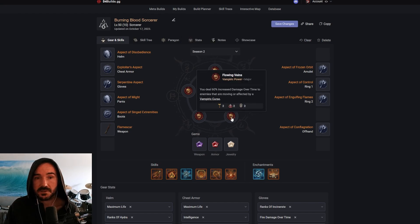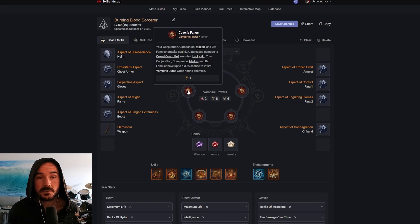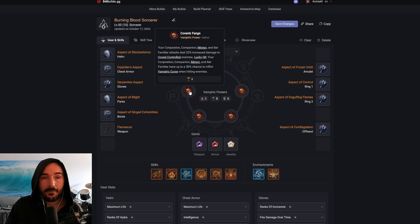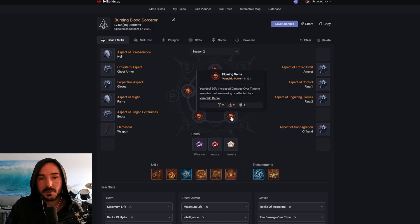The second thing that's going to absolutely rip is Flowing Veins — this is going to let us deal 60% increased damage over time to enemies that are moving or affected by a vampiric curse. Anything running towards us is going to have this turned on. The way we are getting vampiric curse is from Coven's Fangs: our conjuration skills are going to have 52% increased damage on crowd-controlled enemies, so everything frozen by our Frost Nova, chilled by our Frozen Orb, immobilized by fire spells, and then slowed by Aspect of Singe Extremities is going to be taking 52% increased damage from our ranked-up Hydra. Our Hydra attacks super fast and has a 30% chance to proc the vampiric curse, so while enemies are moving or cursed, we're going to have this 60% increased DOT damage.